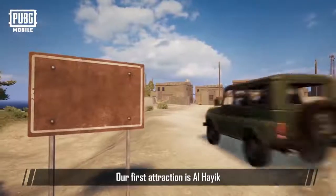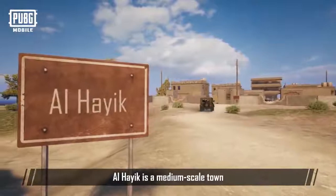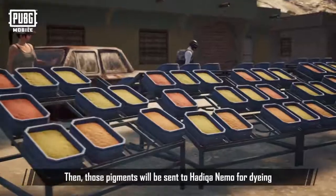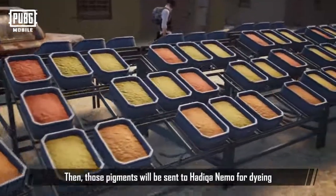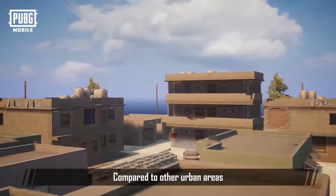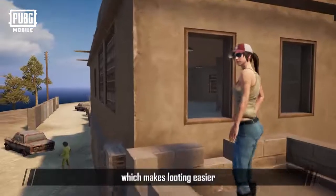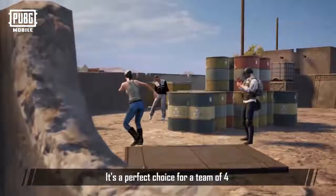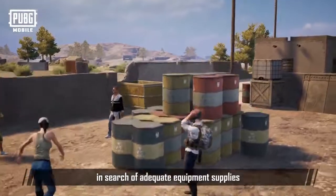Our first attraction is Al Haik, a medium scale town where people find pigments for a living. Those pigments will be sent to Hadika Nemo for dyeing. Skyscrapers are scarce in Al Haik, and compared to other urban areas there are fewer visitors here, which makes looting easier. It's a perfect choice for a team of four in search of adequate equipment supplies.